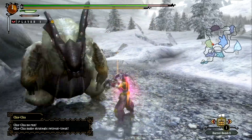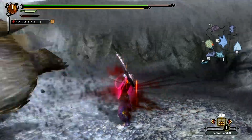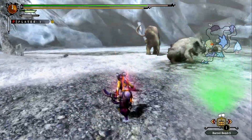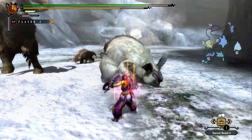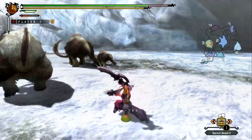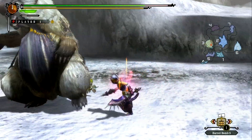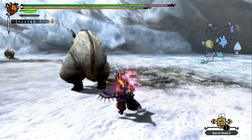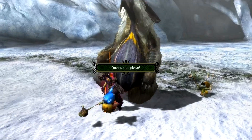You'll see those little dodges you get once you actually have your Arch Demon mode up — they ended up being really helpful. They come out incredibly quick and have a very short delay, probably about half the delay of what you get from your normal evasion rolls. Which is really perfect for what you want to do with the Dual Swords — you don't ever want to be outside of attack range or in recovery for all that long.